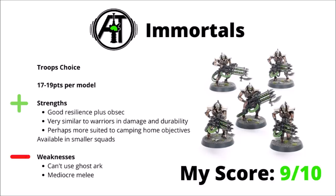Compared with Warriors, their shooting at longer range is quite a lot more effective. They can be pretty handy for camping home objectives, as they're available in smaller squads — you only need to spend 85 points on a unit of Immortals, which might get the job done just as well as a much bigger unit of Warriors. For major downsides, they can't use the Ghost Ark, and their melee is still quite mediocre. I would rank them a tiny bit lower than Warriors at 9 out of 10, mainly because you can't get really big units of 20, and Warriors seem to see a little bit more tournament play.